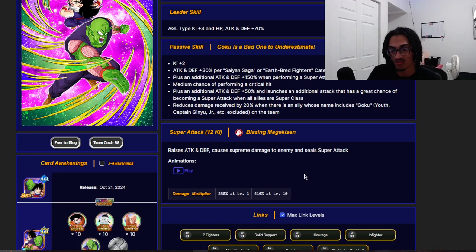They get 150% attack and defense when they perform a super attack in their passive, while also stacking attack and defense inside their super attack effect. They do have damage reduction, so you want to have a Goku on the team — preferably Vegency Goku, because Dokkan is hinting you want Vegency Goku with this card. Damage reduction, additional super attack chance to help stack attack and defense, plus you want to run this card with either Saiyan Saga or a full Earth's Defenders team — preferably Earth's Defenders, which is way better.